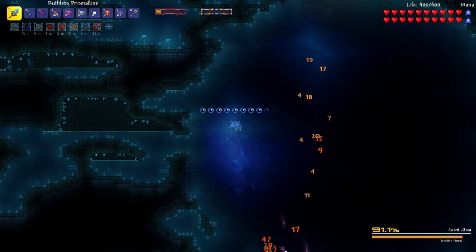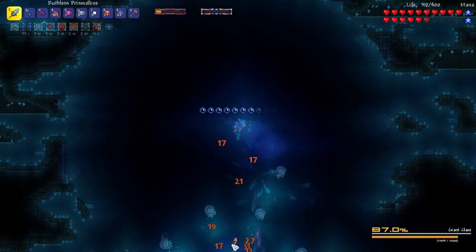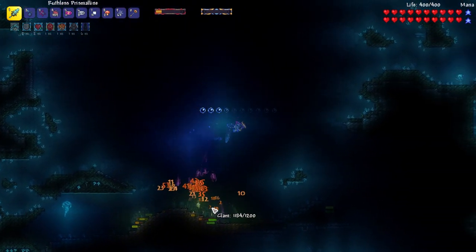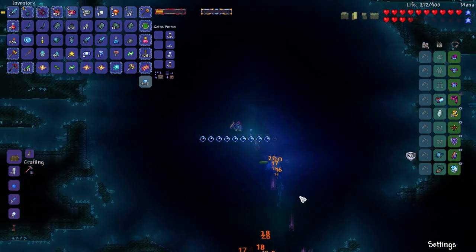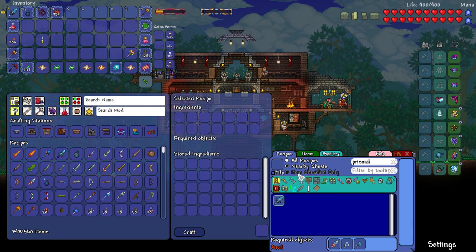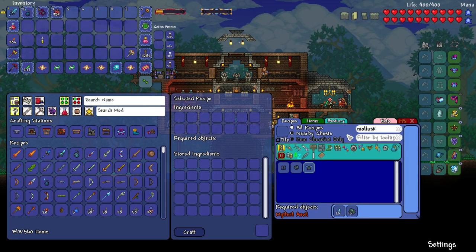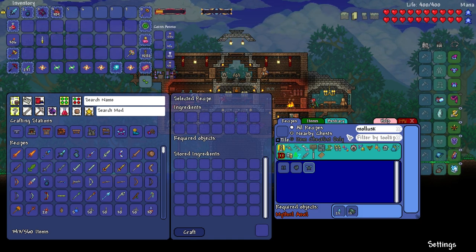Let's go pay that big old crab a visit — crab and clam are very different things. I think the prismaline is a little better but doesn't seem that much different against this enemy. We did it — now I just need to grab my plunder. We've got all the ingredients for the mollusk set... but we don't have the required mithril anvil. I refuse to believe it.